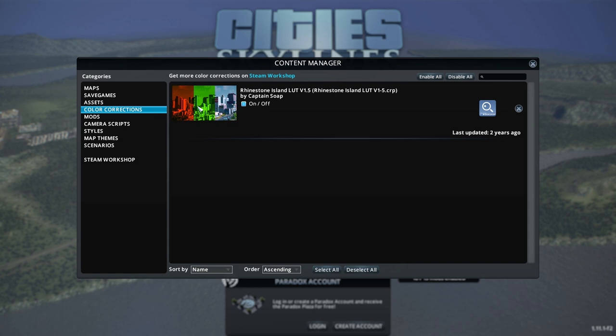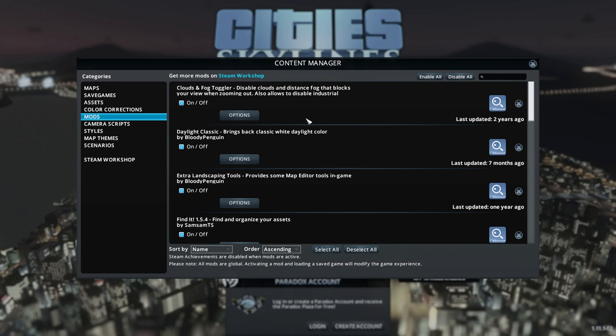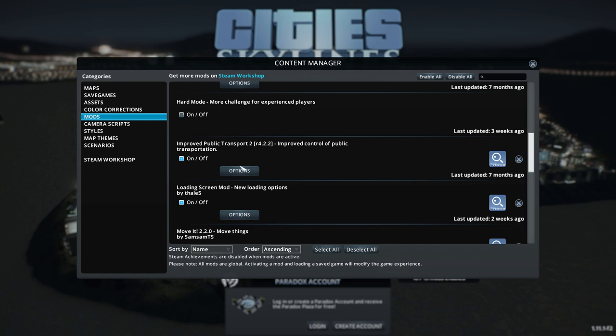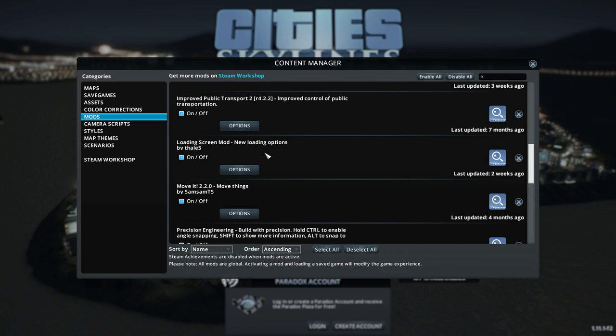Nice and easy. In addition to that, we're using something called Rhinestone Island — it's a color correction thing which should theoretically make it look a little bit nicer. Looking at our mods, we've got a few things. I can't speak this evening — this is going to be a problem. Maybe I should have another sip of coffee. We've got the Clouds and Fog Toggler which allows us to disable clouds and distance fog that blocks your view when zooming out. We've got Daylight Classic which brings back a slightly different pigmentation for daylight. Extra Landscaping Tools — I don't really intend to use those but I may find them very useful. Fine Road Tool. Improved Public Transport, which Bernie absolutely required me to have, otherwise he would commit some kind of ritual suicide.